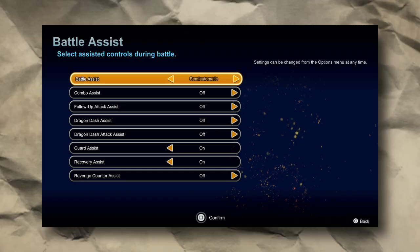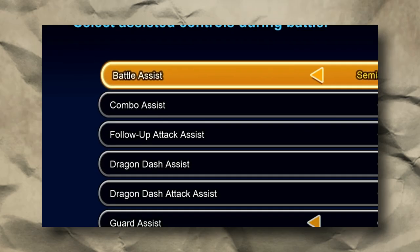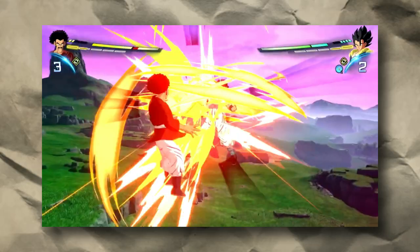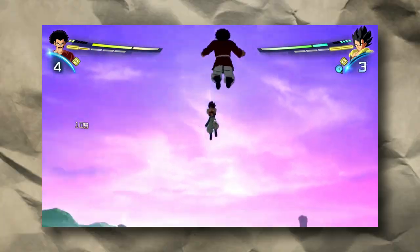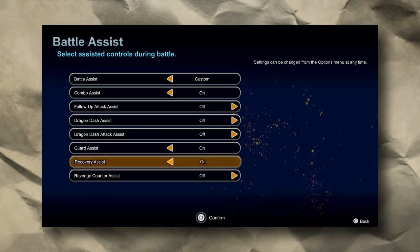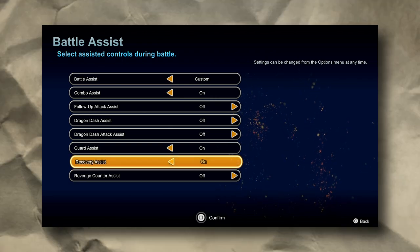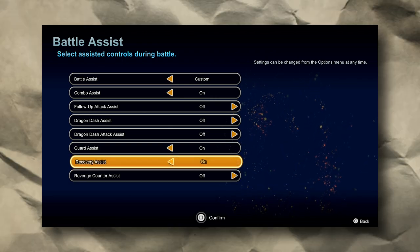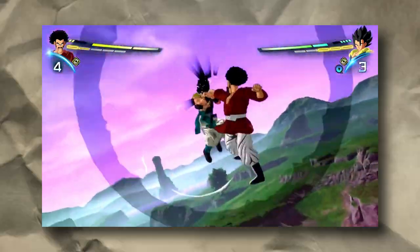Now we get to the bread and butter. The combo assist, for a first timer like me, I find it to be really helpful — same with the other combo assists. However, revenge counter really isn't a good one to keep on. If you're a player that wants to keep all your skill points and use them wisely, this will automatically trigger a revenge counter right when you get hit, and that takes two of your skill points. With skill points not being chargeable manually — only over time — they are crucial for any fight. Setting this to manual so you can choose when you want it is really the best way to go.